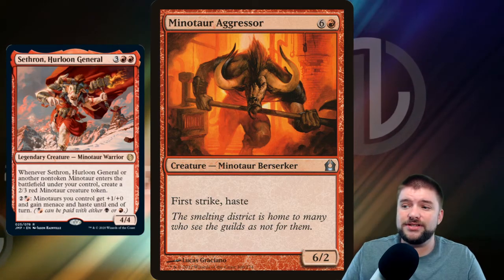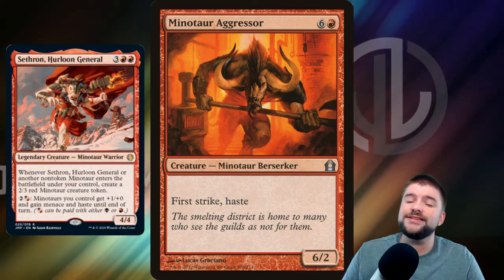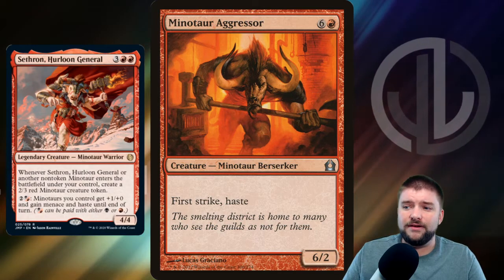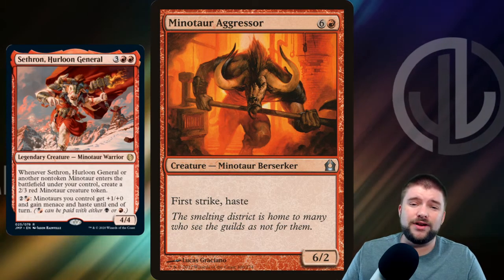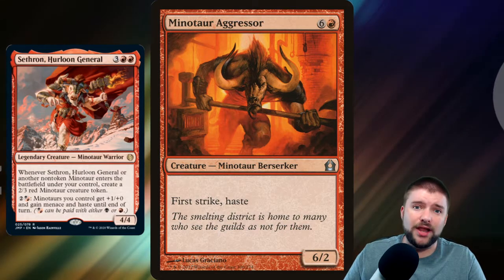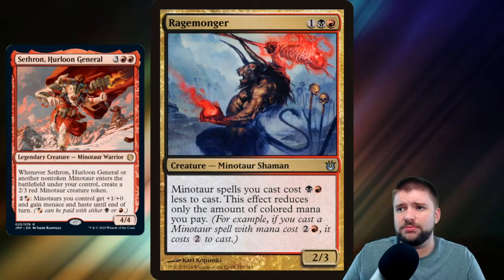Minotaur Aggressor is a 7-cost 6/2 with Haste, but it's also got First Strike, and that's the only reason I really like this card. That First Strike, especially combined with our Anthem flamethrower ability on Sethron, this card could actually do a lot of First Strike damage when it gets blocked.